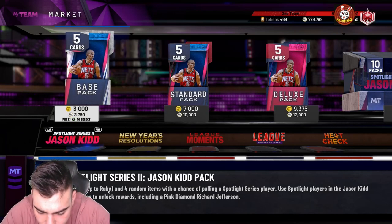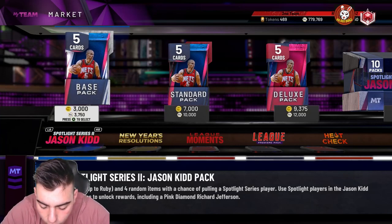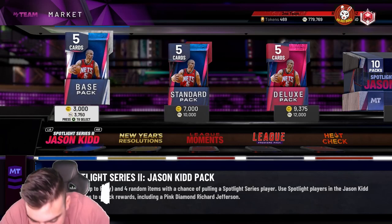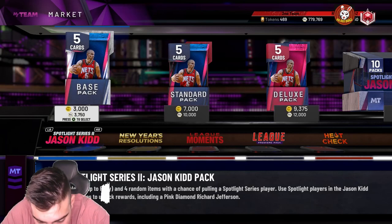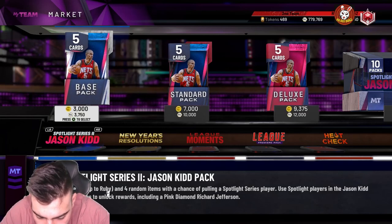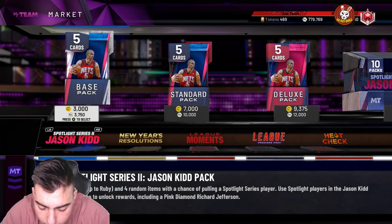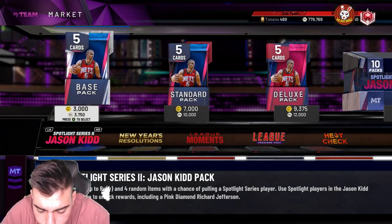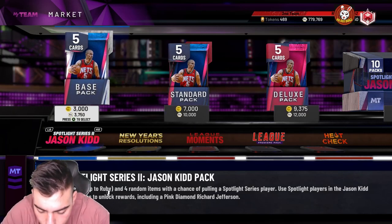95 vertical. Defense: 95 steal, 90 perimeter D — he's got clamps — 82 interior, 95 block. He does not have Hall of Fame Clamps, but he has gold clamps. Badges include Pogo Stick, Tireless Defender, Trapper, Intimidator, gold Quick Draw, Flexible Release, Volume Shooter, Relentless Finisher, Hall of Fame Contact Finisher, Cross Key Scorer, Fast Break Finisher, Showtime, Lob City Finisher — all Hall of Fame. He has 14 finishing badges, 6 of them Hall of Fame, and 4 defense/rebounding Hall of Fame badges. Not sure how he missed Hall of Fame Clamps.